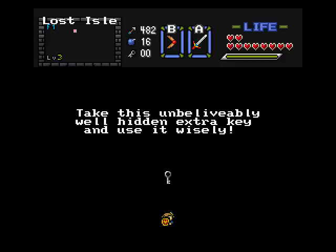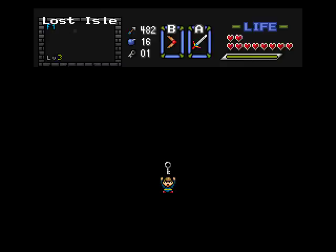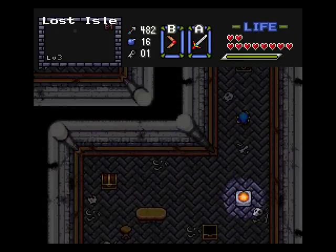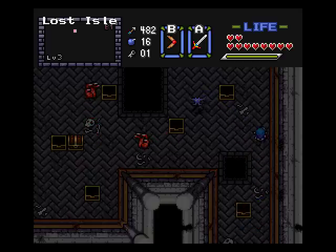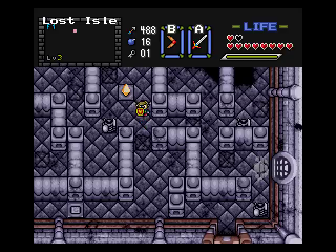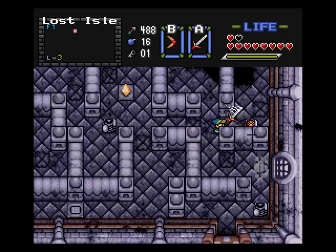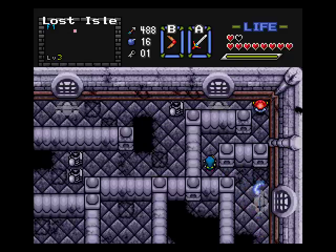'Take this unbelievably well hidden extra key and use it wisely.' I fell down! That was extremely odd, but I'm gonna backtrack back upstairs. We had a very unusually hidden small key, as it sort of said itself. I don't know if it's because I walked on the left side or maybe it's just the first time you fall, you automatically get it. Either way, that was kind of strange and unusual.